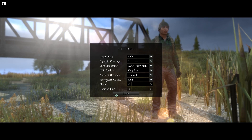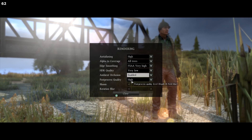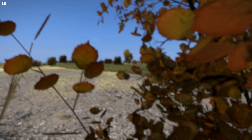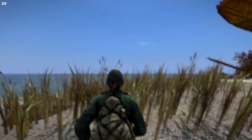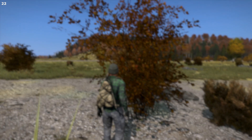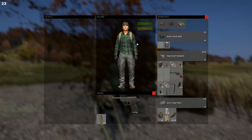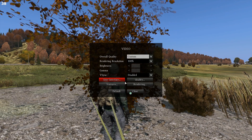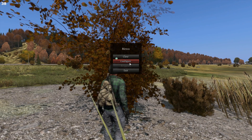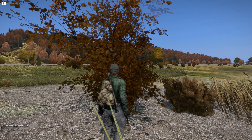...when you're running, or zoomed in, or not healthy. As you can see, I've been shot recently, so with post processing on the screen is blurry. But you can turn it off on the fly by going into your inventory screen and clicking on Video settings, just like I'm doing right now.